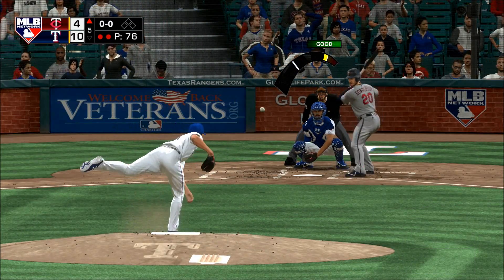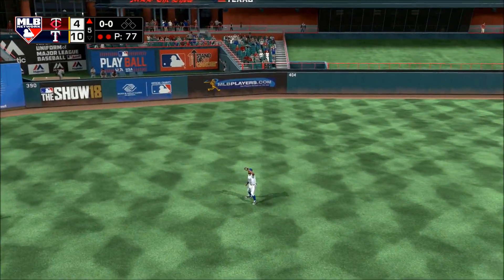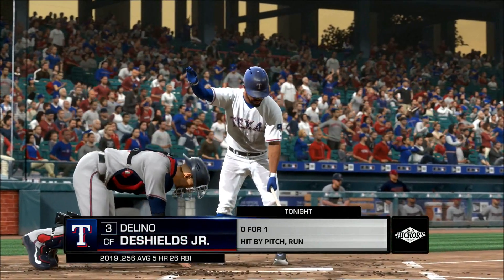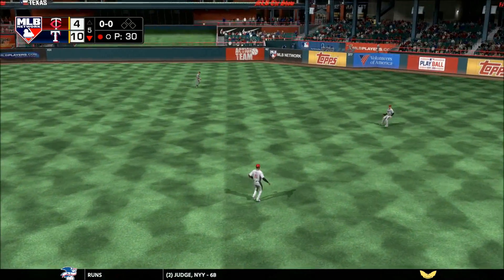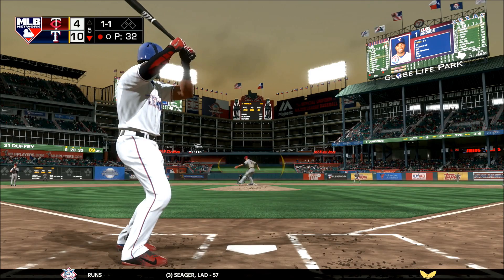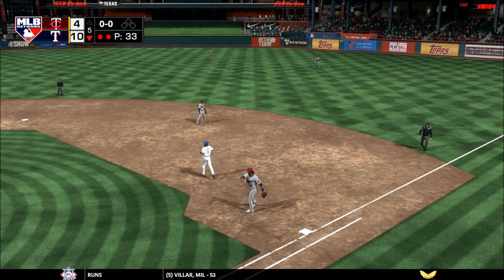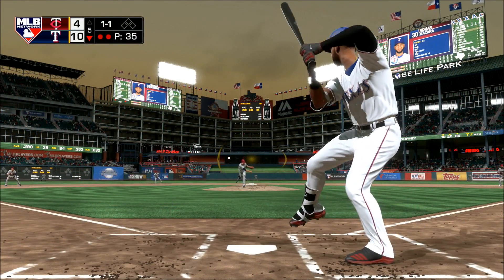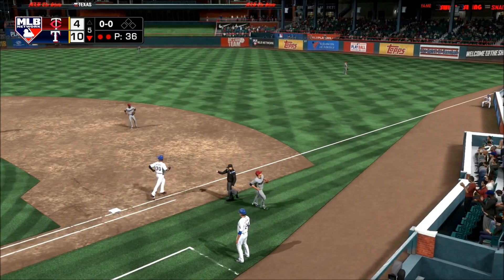Here's third baseman Josh Donaldson — swung on and lifted in the air to left center, and he'll get there in plenty of time to put this one away, and that ends the inning. Popped him up — Nunez onto the grass, he's got it, one away. Sent on the ground out to second, and quickly there are two away. A little roller toward the hole — flip to the pitcher covering, and that will retire the side.